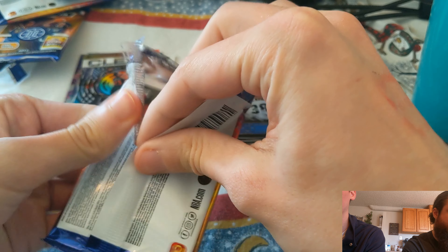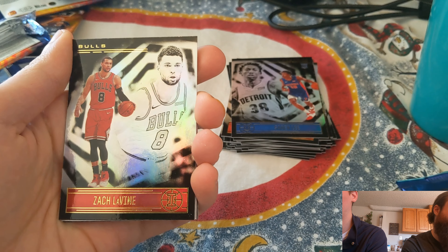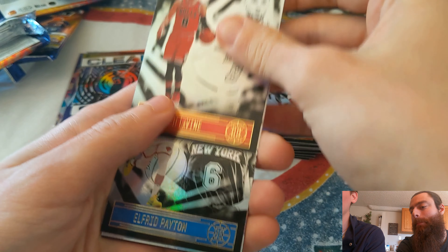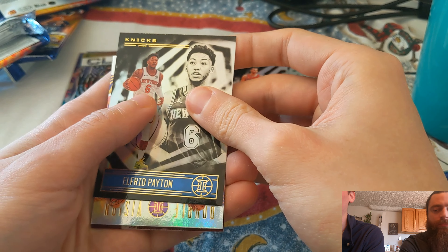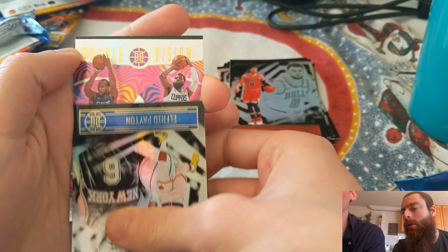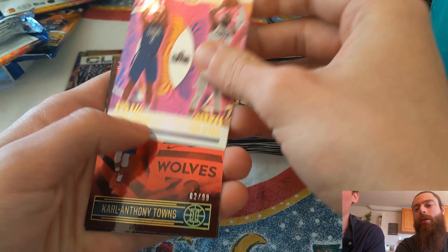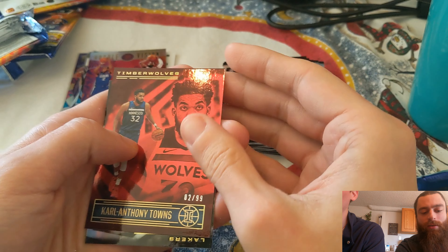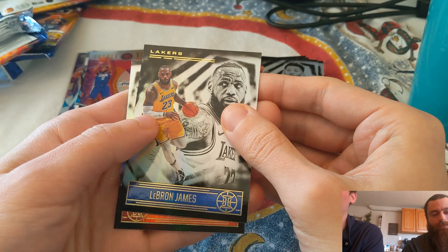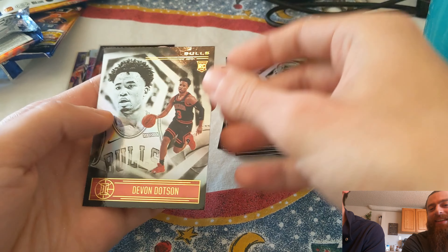You took all my packs! Two left for Trevor. I think it's very close right now — I'm hanging on to my LeBron. Pack six had the Levine, Alfred Payton, and a Double Vision insert — PG and Kawhi together. Hopefully they come back this year. A red parallel Karl-Anthony Towns out of 99 — I'll sleeve that. Another base LeBron.